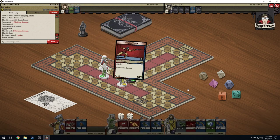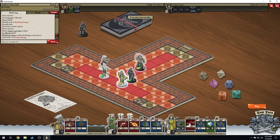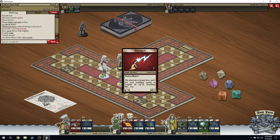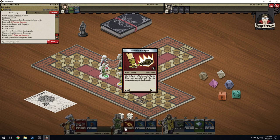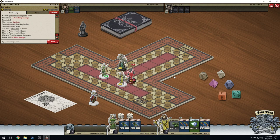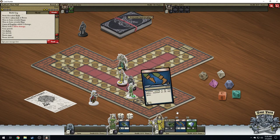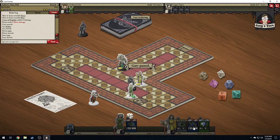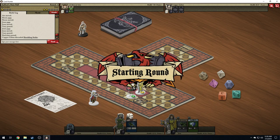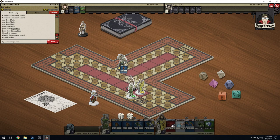There we go. Inquisitor bolt. Short spark. Ouch. Okay, run over here, run over here, and then run right here. I'm going to kill this stupid guy. And that guy over there is big and powerful and has already killed my other guy. This is not going well at all.